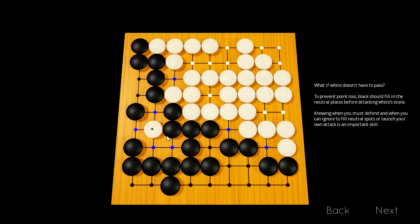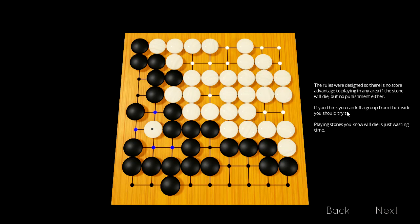Under some scoring rules that stone is just considered dead — there's no recovering it. The rules were designed such that there's no scoring advantage to playing in any area if the stone will die, but there's no punishment either. If you think you can kill a group from the inside, you should try to do it. If white thought it could kill black's group somehow, white should go for it — there's no risk. Playing stones that you know will die is wasting time, but if you think you can make progress, give it a shot.